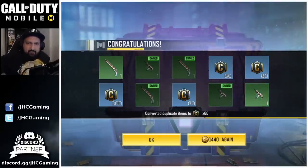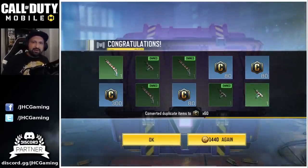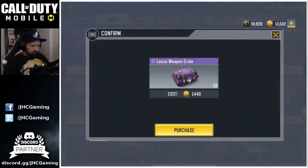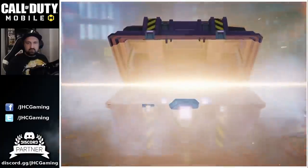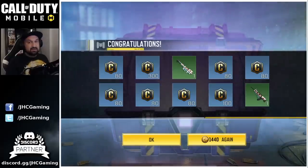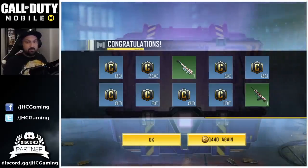What we got though — the new MSMC Christmas reindeer skin, and a bunch of credits. So let's go for 10 more. Second attempt — just a bunch of credits, the rocket launcher, the Type 25. This is not a good start guys.